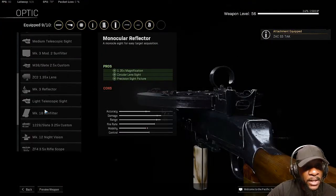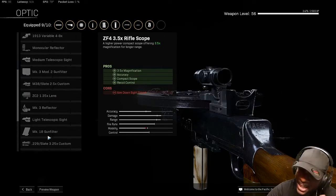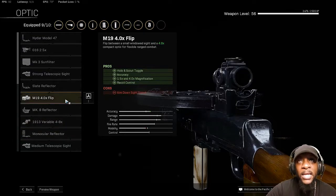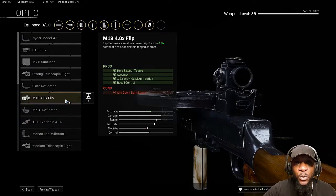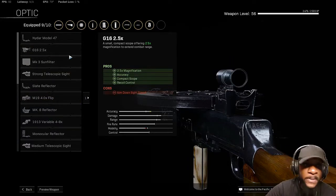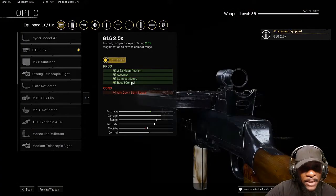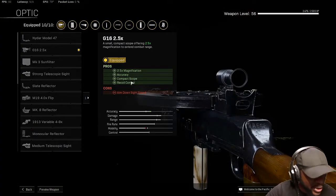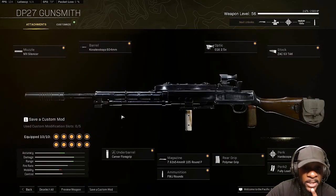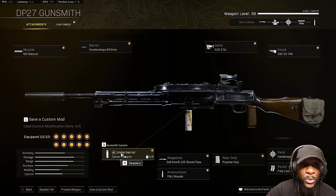Lastly, you could definitely use the 3x scope, but for me this is just personal preference. I keep accidentally zooming with the 3x scope when I'm not supposed to, so I dropped that completely and just use a different optic. It helps with the recoil control, which turns this thing into a laser. Trust me, definitely give this setup a try — I promise you, you will not regret it.